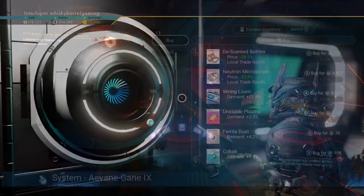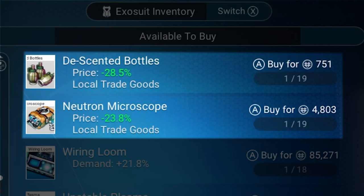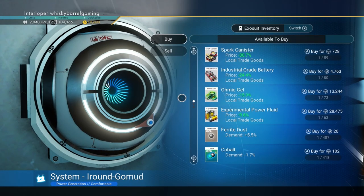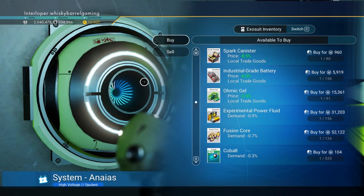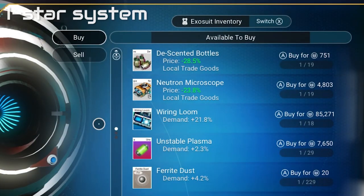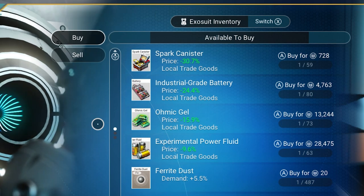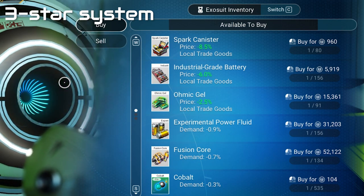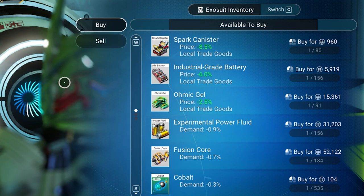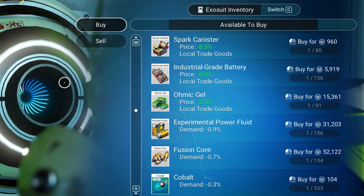When you look at a trade terminal, the first few goods with the light gray background are the trade goods. You may have wondered why there are two in some and as many as five in others — that's all tied to the economy of the system. One-star systems have two different trade goods, a two-star will have four, and a three-star will have five. These don't serve anything for crafting or anything functional; they're merely trade goods, there to buy and sell for a profit.